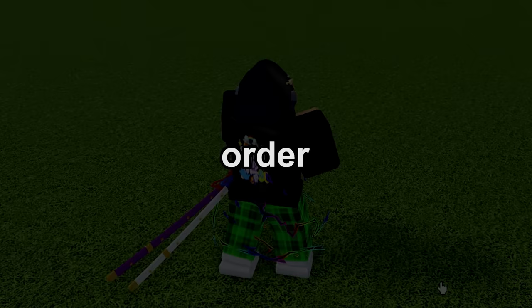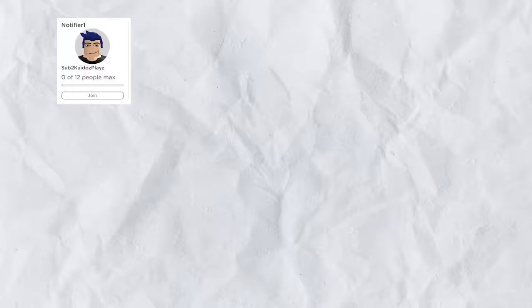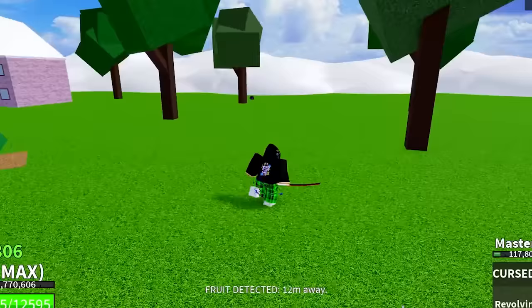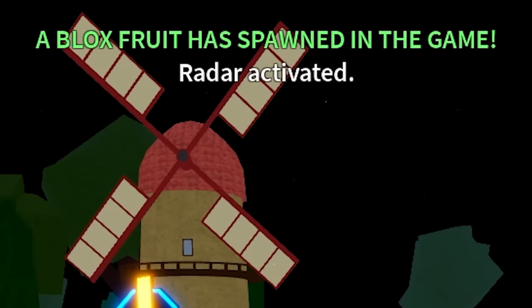To speed things up I've come up with a plan: I'm gonna buy 15 private servers, get 15 people from my Discord to join those servers, and just as a fruit is about to spawn they will ping me and I will join to collect it. Opening the first server — it spawns right away, looks like it's at Prison. We get another Revive fruit.